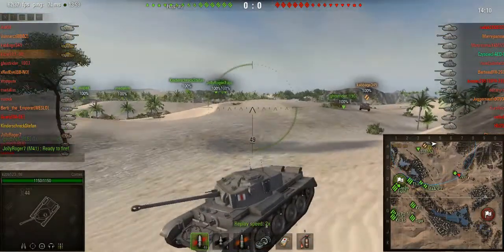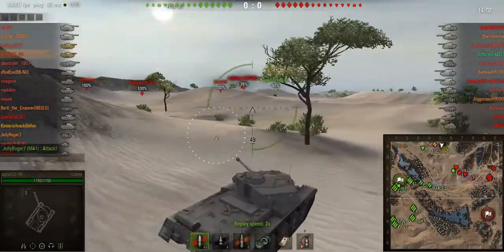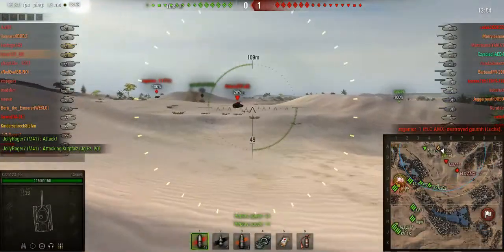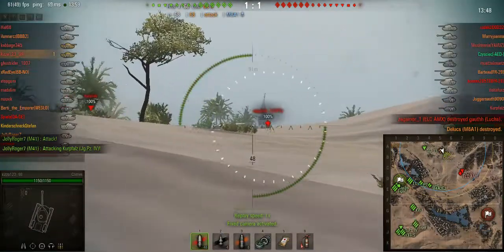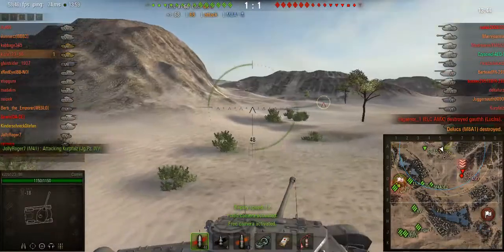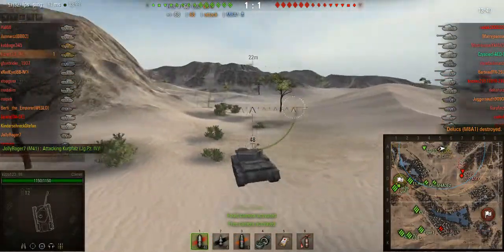Me and my platoon mate - the scout goes up there, scouts them very wisely but gets rushed and we try and help him. We pop over here, start aiming in, kill off this low tier tank pretty quickly and then we're looking for other targets but there's none. I'm looking around and I think, okay, let's not stay here.